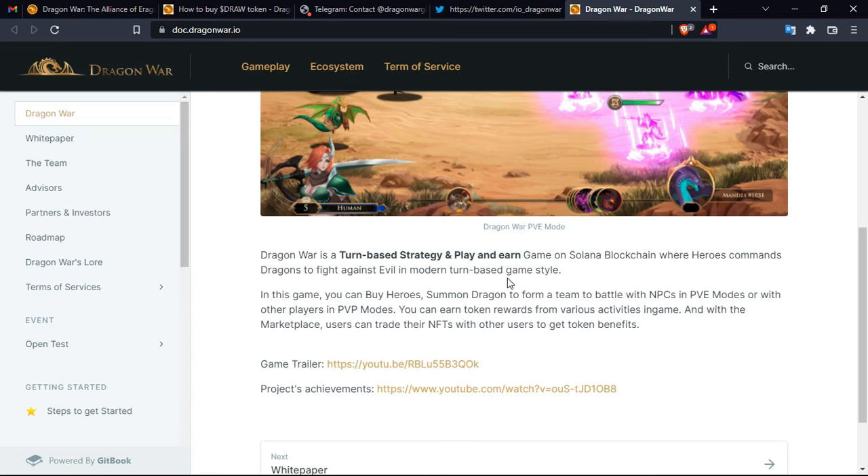In this game you can buy heroes and summon dragons to form a team to battle with NPCs in Player versus Environment modes, or with other players in Player versus Player modes. You can earn rewards from various activities in-game, and with the marketplace users can trade their NFTs with other users to get token benefits.